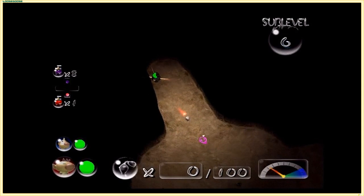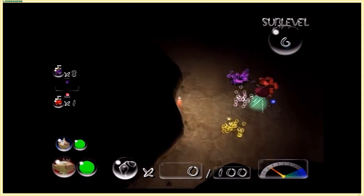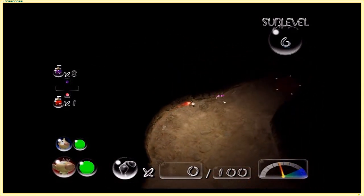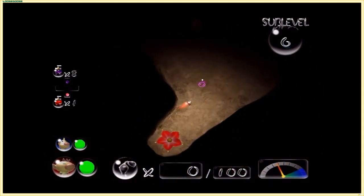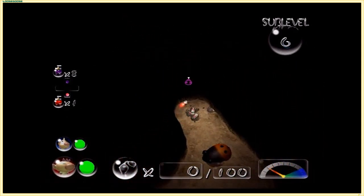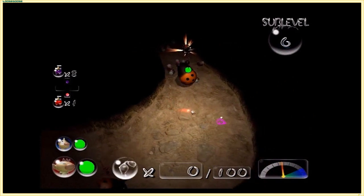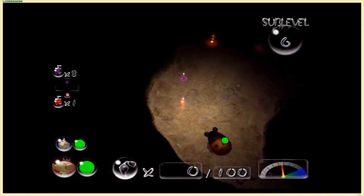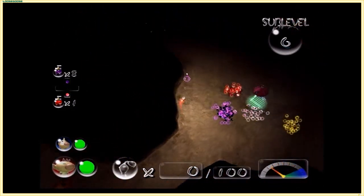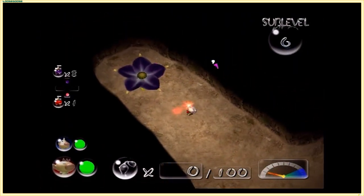I could have sworn there were some falling rocks but maybe I'm thinking of another dungeon later in the game. There's also this side with an orange bulborb that can be very dangerous, and another crimson candy pop bud - might be overcompensating a little bit at that point. Oh boy, mites and bomb rocks! And the bomb rock kills the mites - that might be a pretty good deal right there.